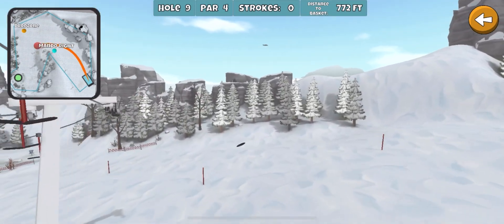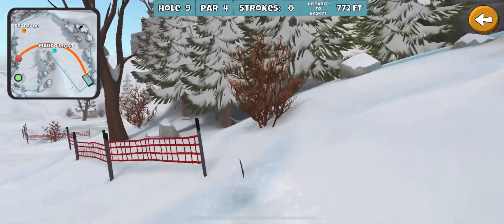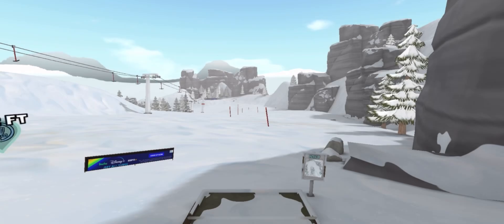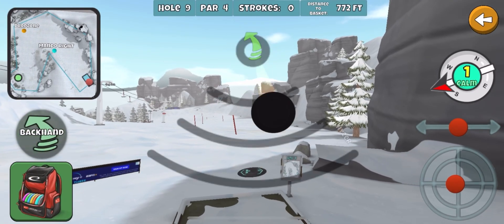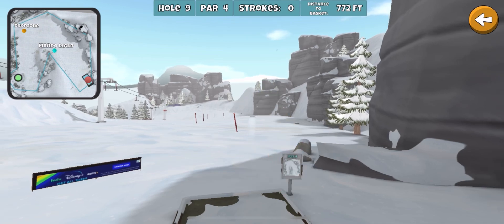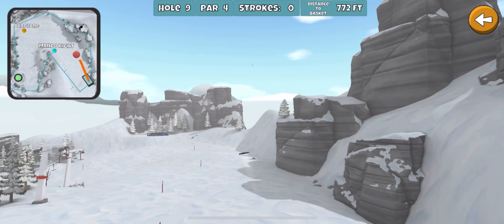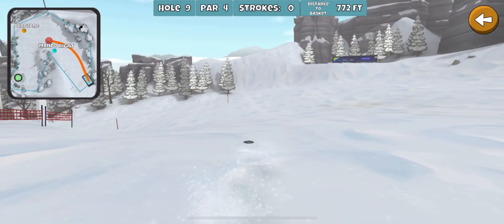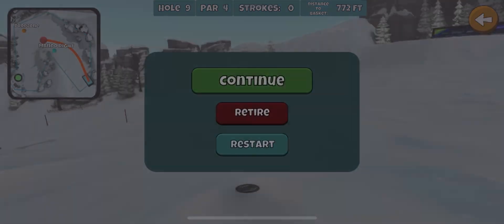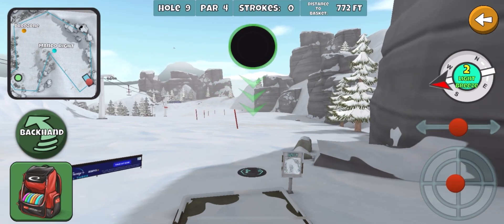This is looking pretty good. The ideal wind is a right to left because it's going to help you hyzer back down towards the basket. You can go long, kind of right of the basket into those trees and end up OB. And then you can also miss the mando, of course. But something like this — that's not a very good skip. Sometimes you get unlucky and skip like that.